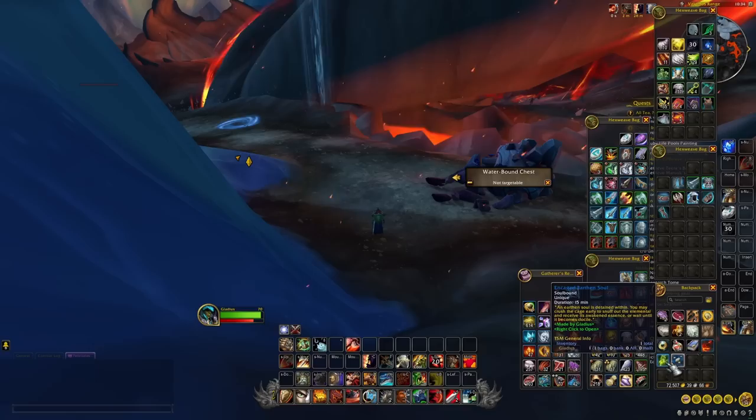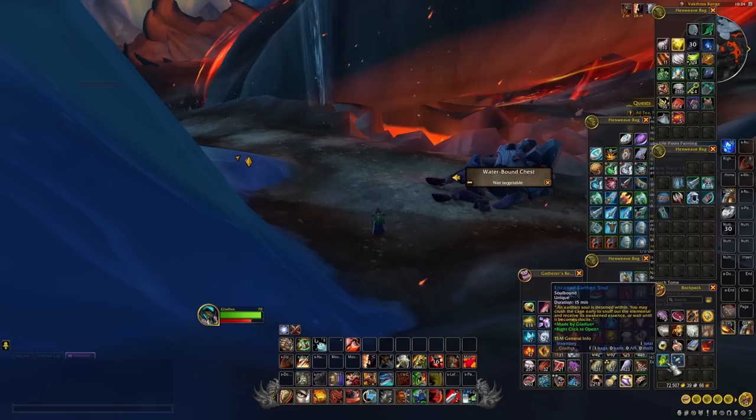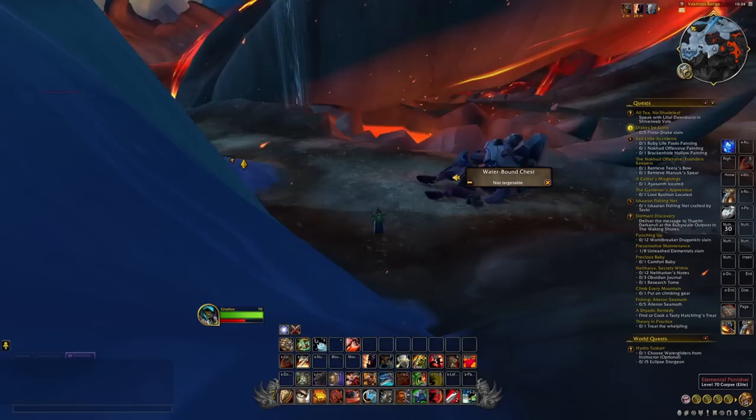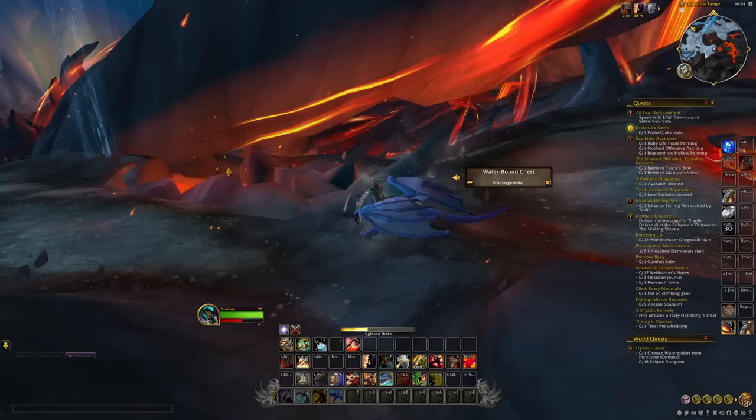Finally, once you do this correctly, you'll hear that awesome ding sound and look in your inventory to find a soul cage filled with an elemental. Now this is very, very, very important — don't open the cage. Don't open it for 15 minutes. You let the cage sit for 15 minutes and it becomes docile. At that point you can open it and you'll get your earth soul.